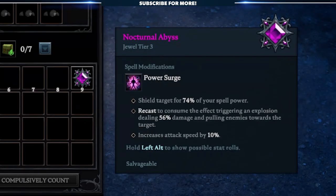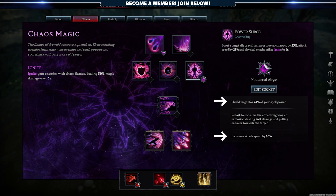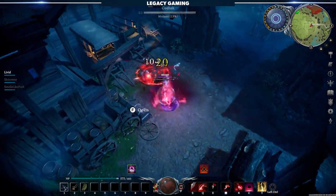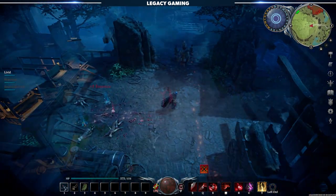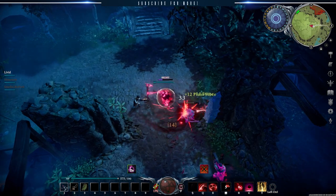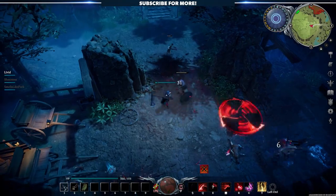To wrap up this video, I wanted to showcase a few Tier 3 jewels and their impact on the spells they're slotted in. First is Nocturnal Abyss, which enhances the Power Surge ability in the Chaos School of Magic. This jewel provides two passive stat boosts — one that enhances defensive capabilities and one that enhances offensive capabilities — but it's the middle effect that changes up the spell entirely. With this jewel equipped, players can now recast Power Surge, which triggers an explosion, pulling enemies towards the target. Not only is this enhancing the spell and giving it offensive abilities, but it's also providing some valuable utility, allowing for more easily executed AoE attacks.